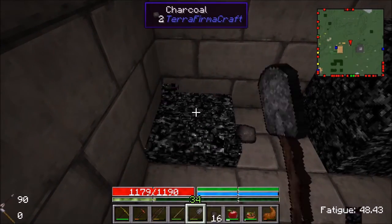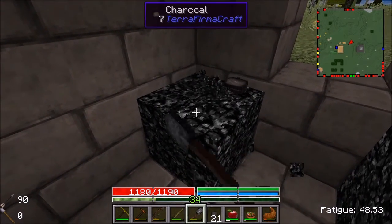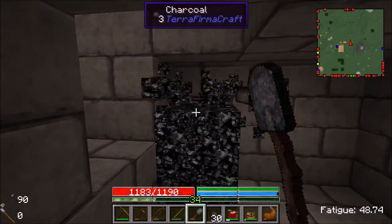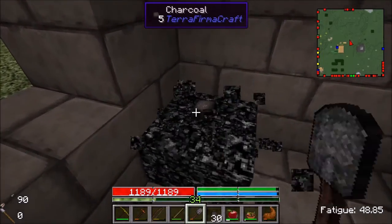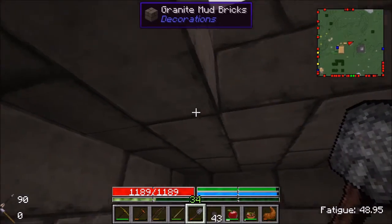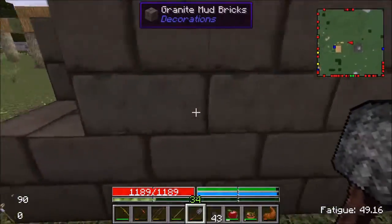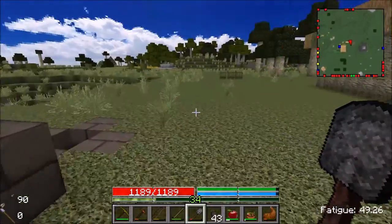We're pretty good off right now. Hooray, more charcoal than we could probably ever use for this one project. This design is actually relatively efficient because it produces quite a bit, and it's relatively easy to fill up and run. That's kind of why I like this one — it's also partially indented into the ground, so it's rather efficient. It actually looks pretty good, like you could actually be building this.